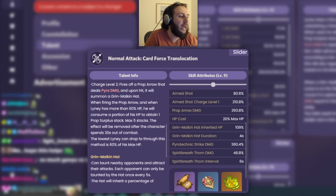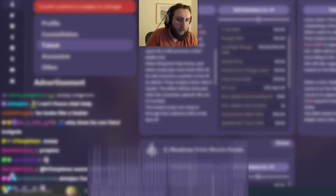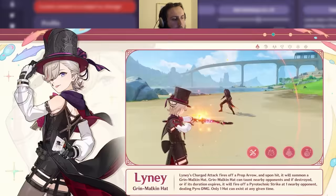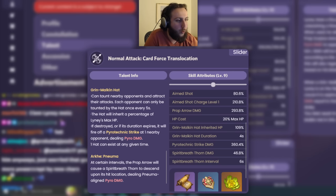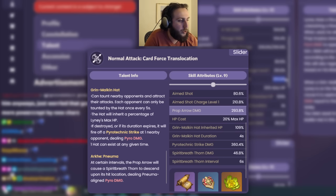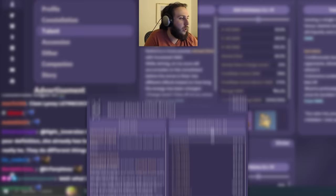Even if he's not above 60% HP, he will still summon the hat. Basically, he does a charge attack, might consume some HP, and will always summon a hat. The hat tosses nearby enemies up to once every five seconds, and when destroyed or duration expires, it fires off a mainly single-target arrow dealing pyro damage. The prop arrow damage is around 300, and the pyrotechnic strike is around 350, totaling about 650 from his special charge attack. Compared to Ganyu, whose Frostflake arrow and bloom total about 590 at the same talent level, Lyney is a little higher.